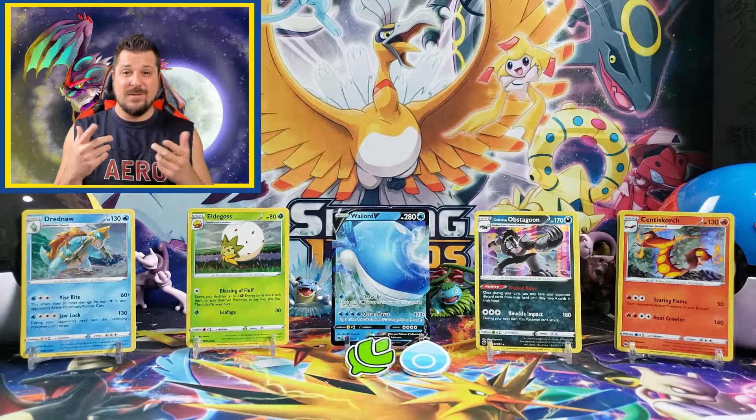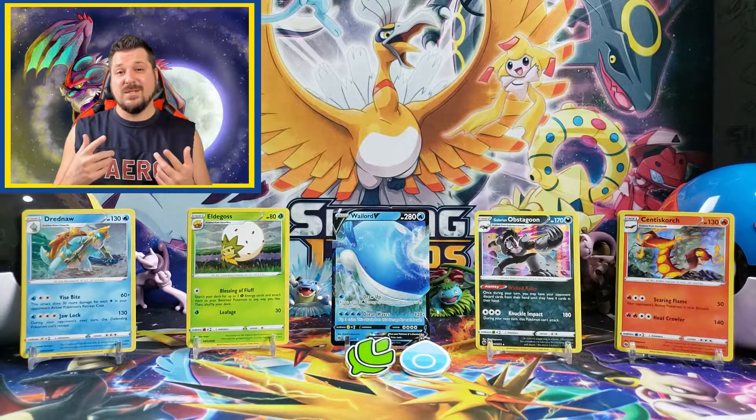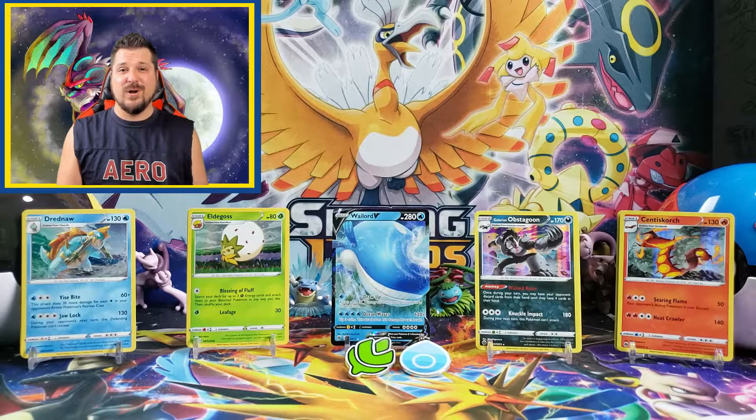That wraps up the Turffield gym pin collection — this gym was much better since it gave us an ultra rare card. Let's tackle the last gym, Motostoke, and see if we can get any more ultra rare pulls.